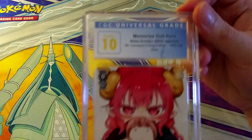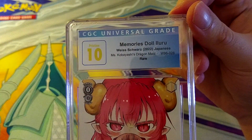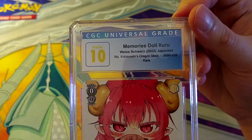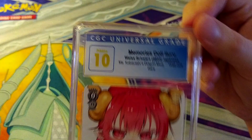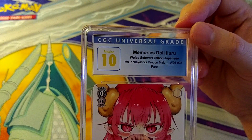That is awesome — the Memories doll. Wait — the label says 'Eluru'? They went to do either Lulu or Ruru and wrote Eluru, which is not right. That's kind of interesting — definitely a label issue. I don't know what to make of that one, but it is a 10.